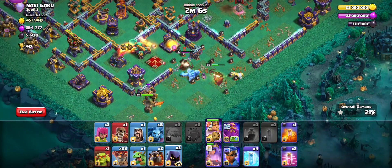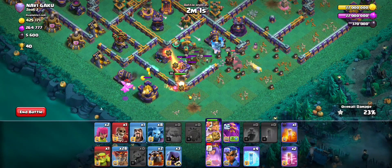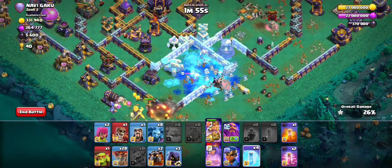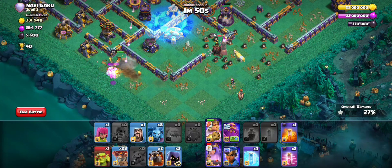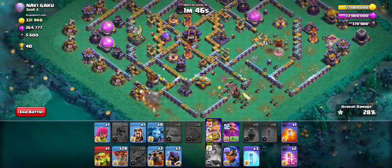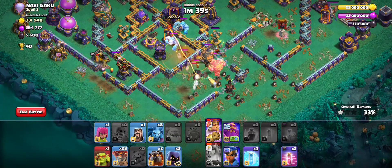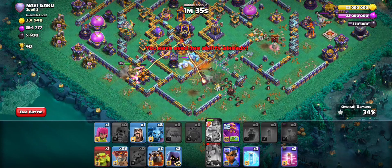I don't know how the queen locked onto my queen — kind of delayed. Okay, the king will go on the outside, which is not that bad. Red CC coming. With the king ability, I'll start the LaLo now.